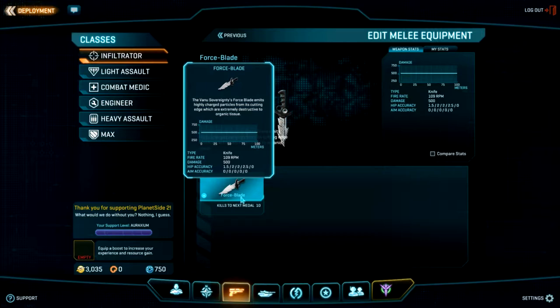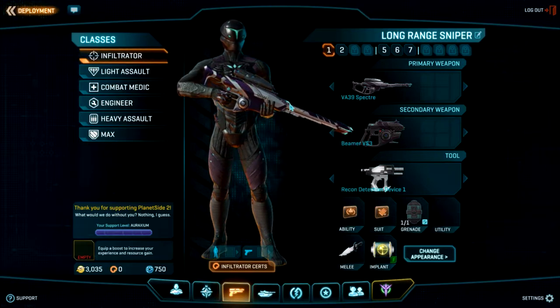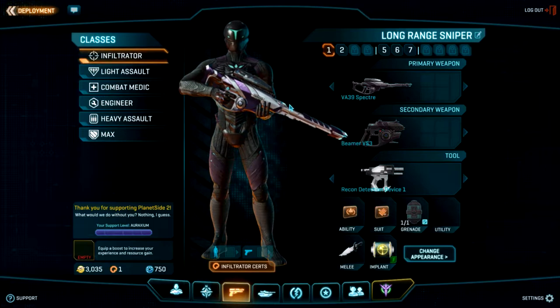You can see which medals you've attained with each weapon. Every kill you get with a weapon goes toward a medal, and that also has diminishing returns — more medals require more and more kills. This encourages you to try out more weapons, because you'll get the first couple medals for those weapons faster, earning more experience points.